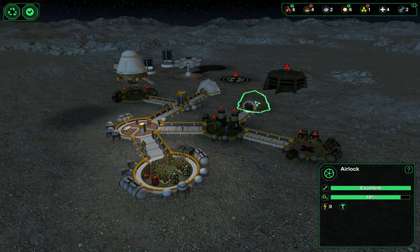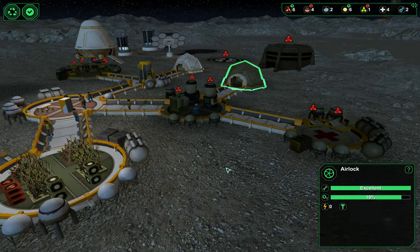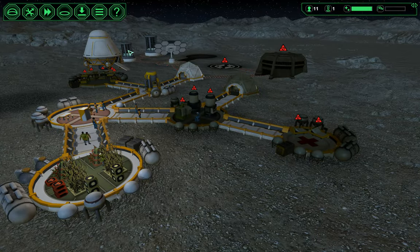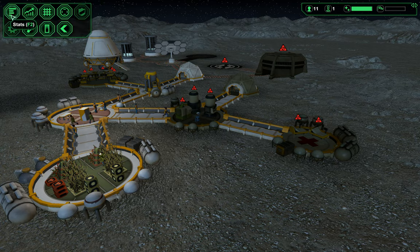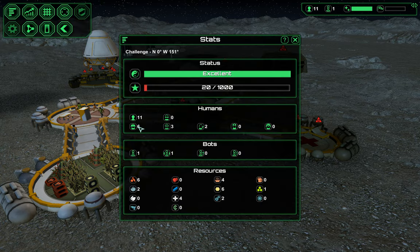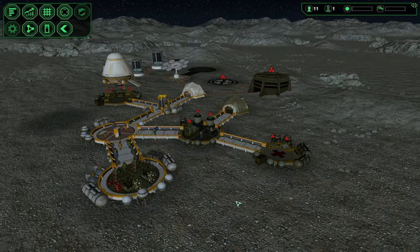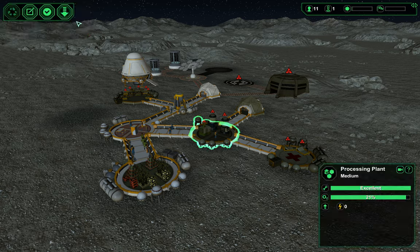It costs a kilowatt of energy to run — we cannot have that. We have three workers and the mines work better when fully staffed because each additional worker in the mine increases the speed of production. So it's not bad to have the mine fully staffed. Let's get this back on.